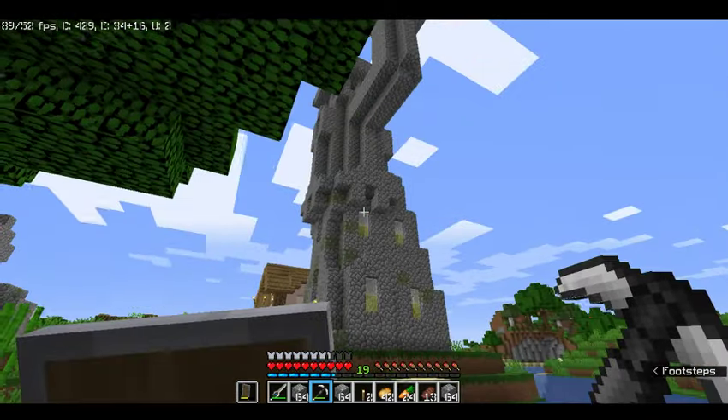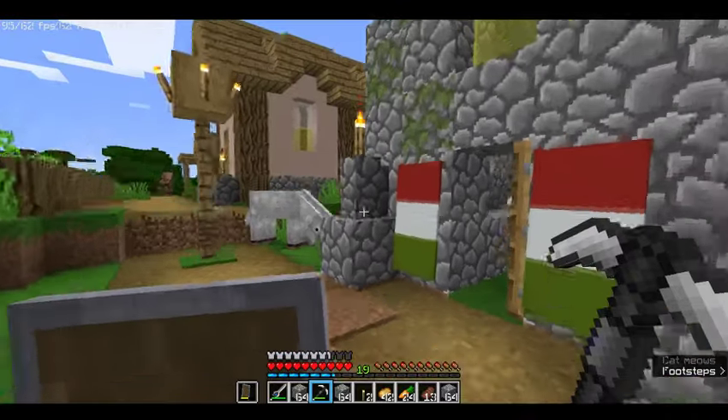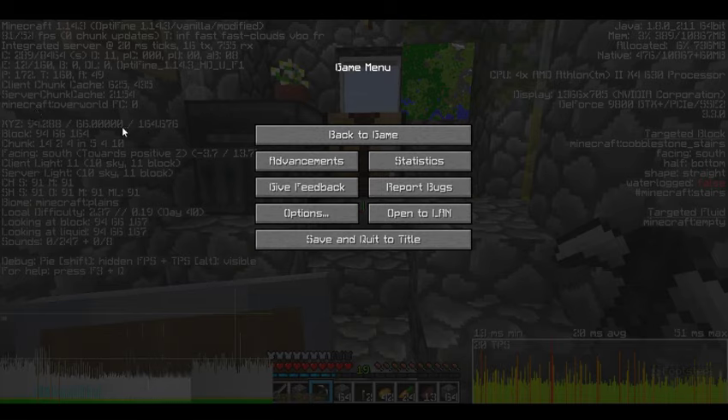Alright, so here we have my home — I have completely stolen one of these little church places. Now, if you press F3 on the keyboard, you'll notice that you have this little number right here, and a lot of other numbers. They say XYZ.